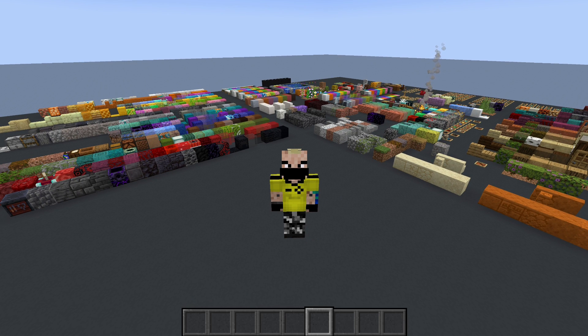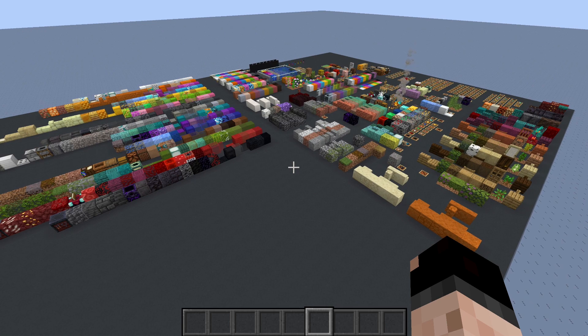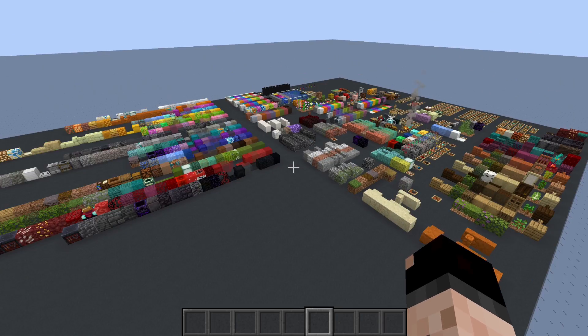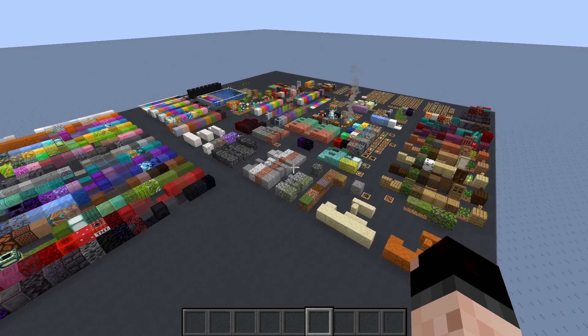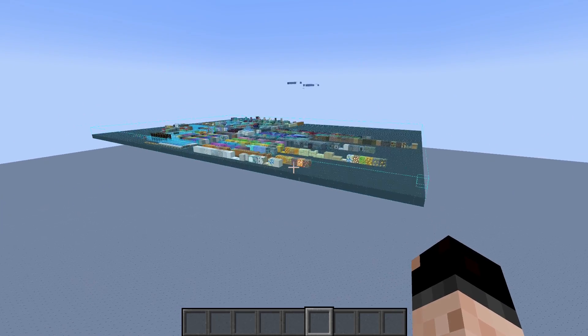Because unfortunately there's no custom sorting inside the creative menu, and yeah, that stinks. So like I said, down in the description of this video will be both a world download with this super flat world that has this block palette in it, and also a Litematica file which is right over here.